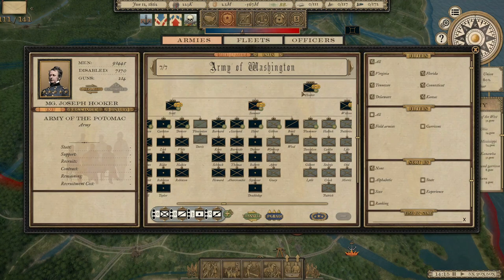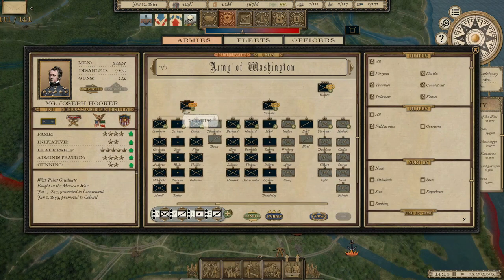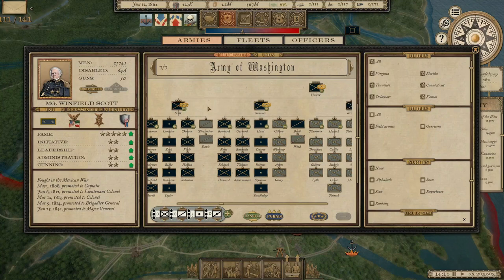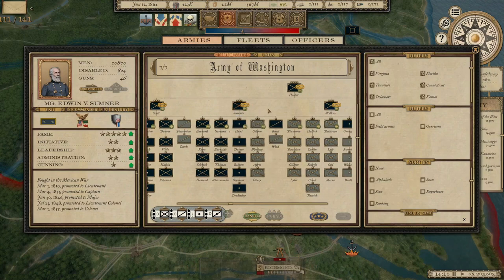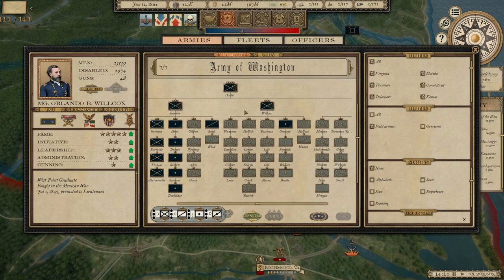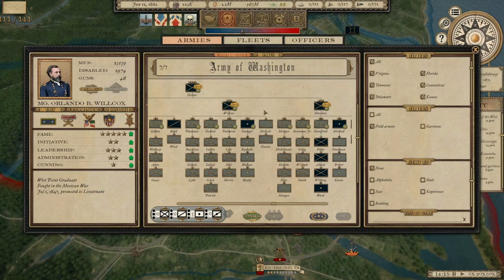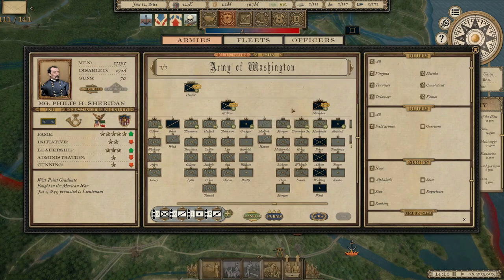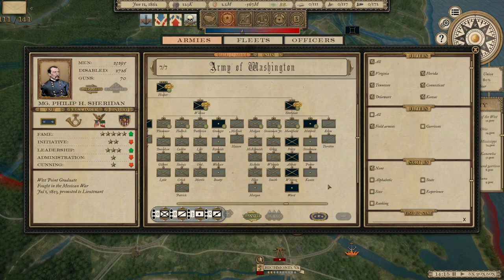We've advanced Joe Hooker to command of that army — he's got our best stats by far among any of our leaders. Our Corps Commanders: the 1st Corps will be under Winfield Scott, that is the old Army of the Susquehanna. We've taken some units out and moved them to new Corps. Our 2nd Corps is under Edwin Sumner. Our new 3rd Corps is under Orlando Wilcox, who we promoted from Division Command. And then our 5th Corps — I skipped to 5 because I wanted to go with the historic Corps that operated in the Army of the Potomac.